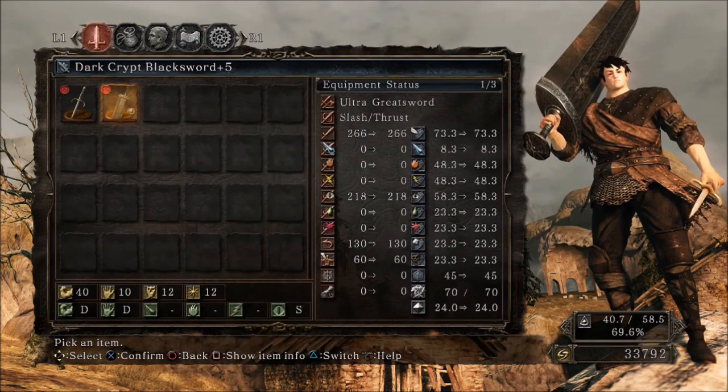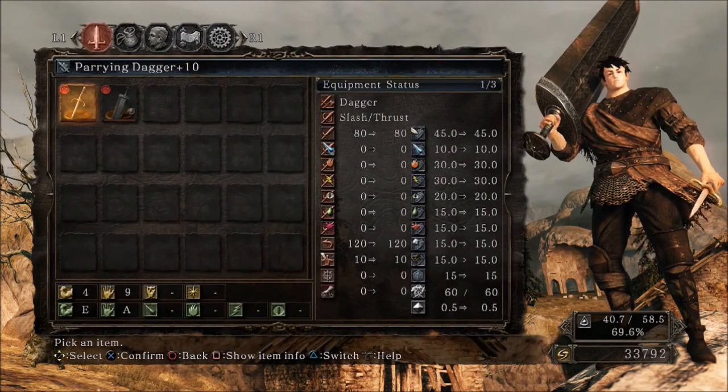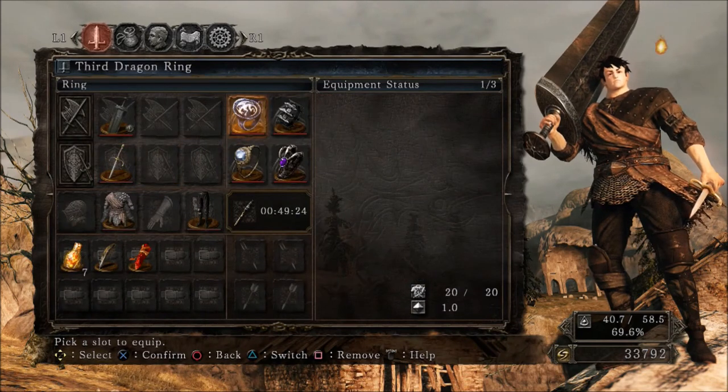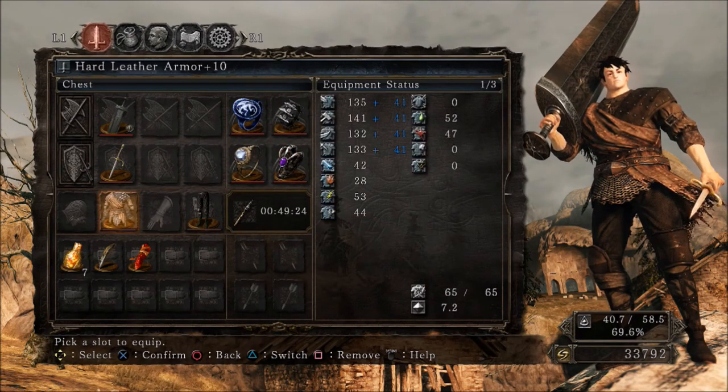When taking a look at the Crypt Black Sword's base stat requirements, it's very demanding. It requires 40 Strength, 10 Dexterity, 12 Intelligence, and 12 Faith. And this, ladies and gentlemen, is the Parry Dagger. Yes, I do have this weapon upgraded — we'll talk about that more in a moment. The only ring I typically don't run is the Dark Clutch Ring, which adds 80 points of AR to your weapon's dark base damage.